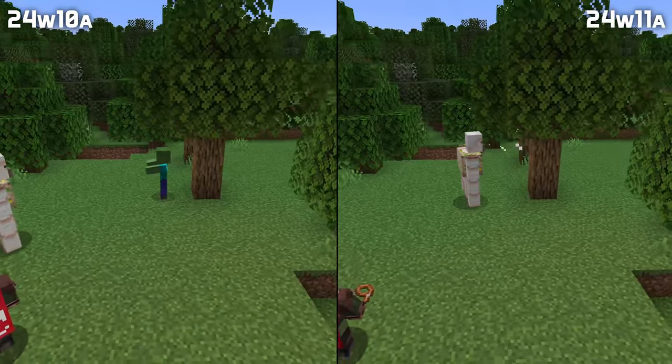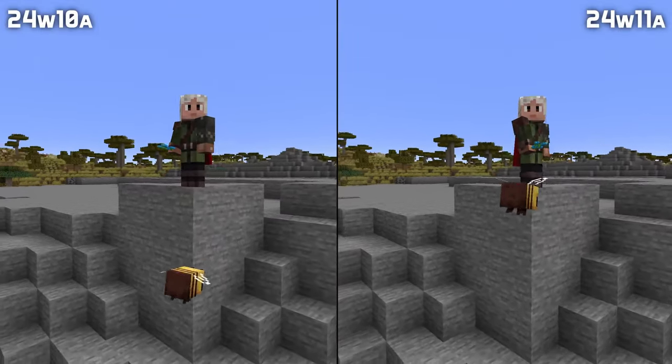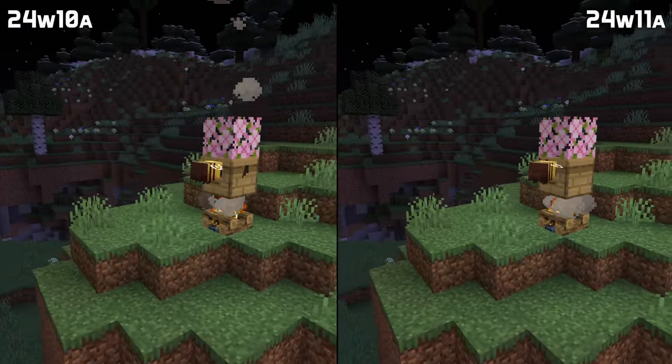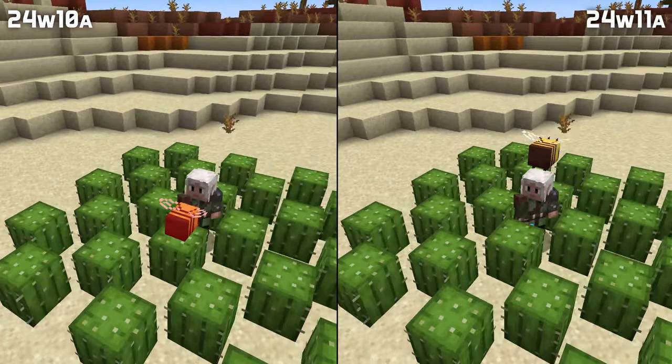Some bee and parrot flying fixes as well. They should now be better at sticking to the right height. They no longer get stuck in non-full blocks like lanterns, and bees now once again know how to enter a bee house with blocks on top and campfires below. Bees can no longer be lured to fly right into dangerous blocks.